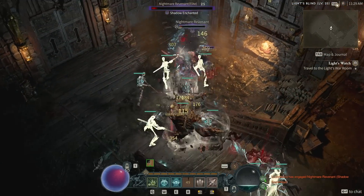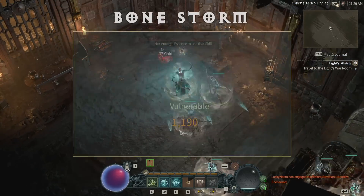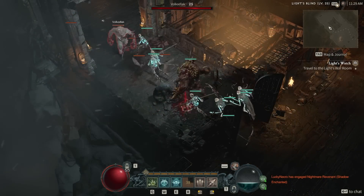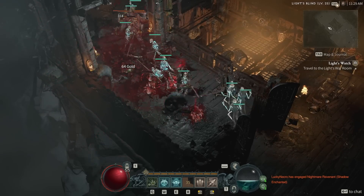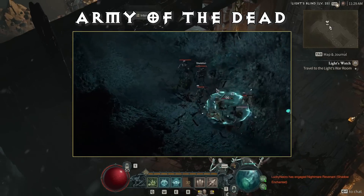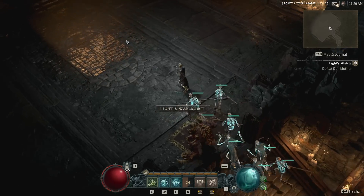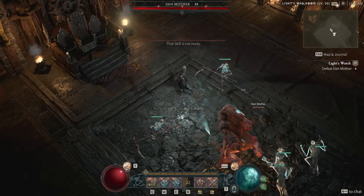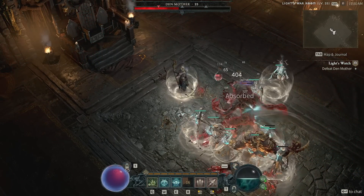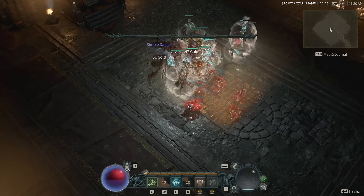Next you'll unlock your ultimates, which have long cooldowns of about a minute and can only be slotted one at a time. Bone Storm causes a swirling storm of bones around you and your golem, dealing damage to all nearby enemies — feels pretty good once you've got your golem unlocked. Army of the Dead calls forth deep buried dead who crawl from the ground and explode, though that 90-second cooldown is really long. Finally, Blood Wave conjures a tidal wave of blood that deals massive damage and knocks back enemies. Early on, don't feel bad about leaning on Bone Spear and Corpse Explosion instead — they're much more effective without the massive cooldowns.